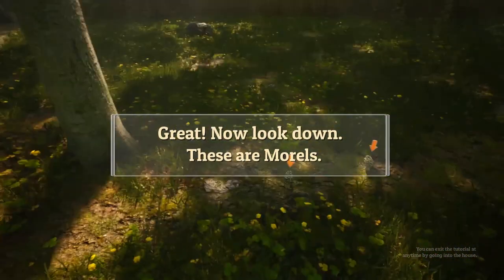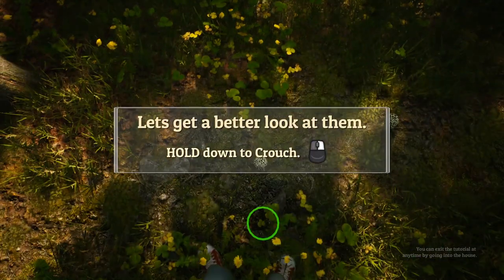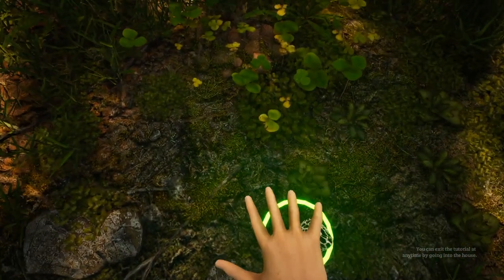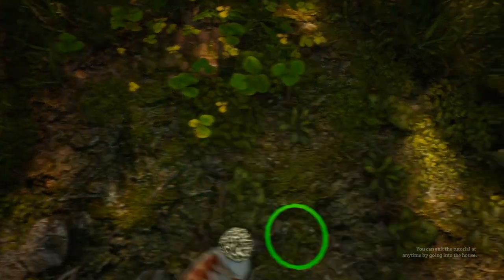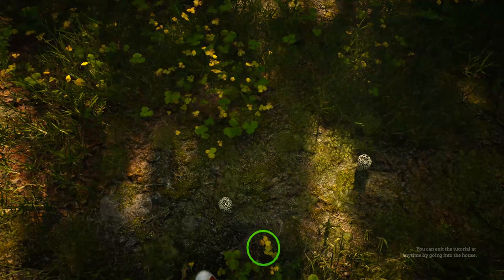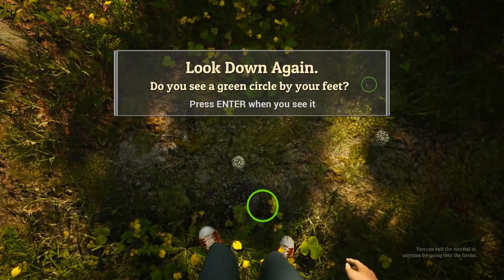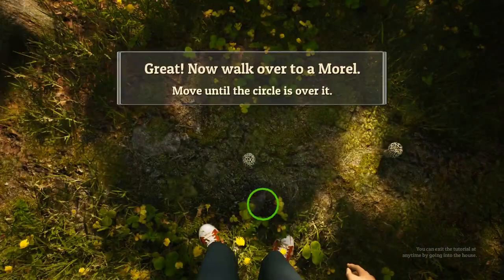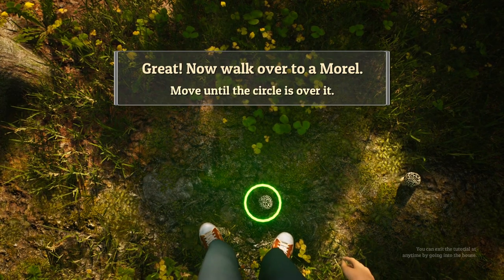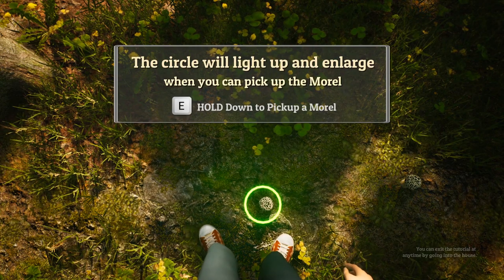Now look down — these are morals. Brain mushrooms. I know what they look like. Let's get a better look at them. Hold down the right mouse button to crouch. It's a morel, alright. Now let's learn how to pick them up. I do have to press Enter to continue, which means I have to take my hand off the mouse, which is a little bit annoying. Do you see a green circle by your feet? Now walk over to a morel to move the circle over it. Circle will light up and enlarge — then we can pick up the morel. Hold down E.